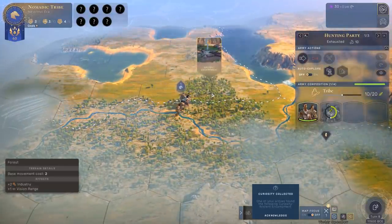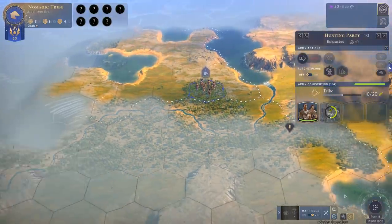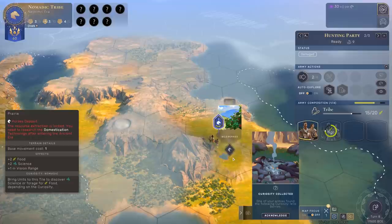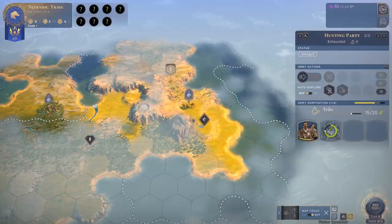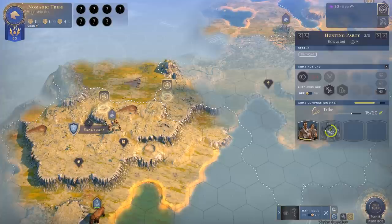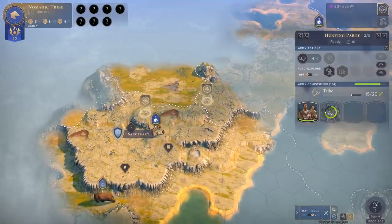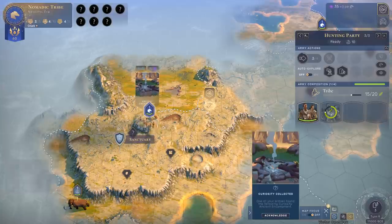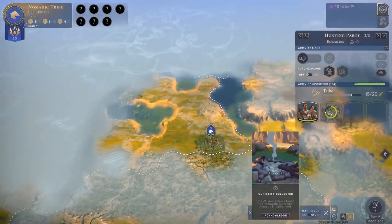Wait, go back — that one had two science in it. So curiosity sites aren't always worth one — it's not that you have to find ten curiosities, the science value varies. We'll turn around here. The edge pan speed is a little slow but we can click and drag. I hope this turns out to be worth the effort, but I would never forgive myself if I didn't find out.